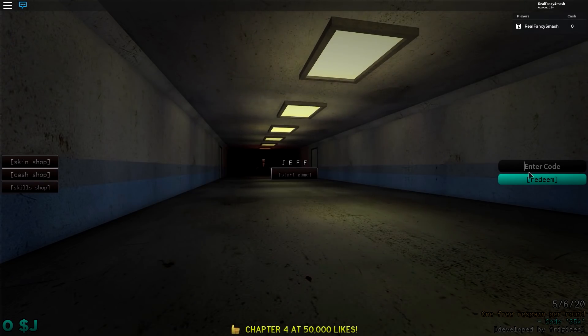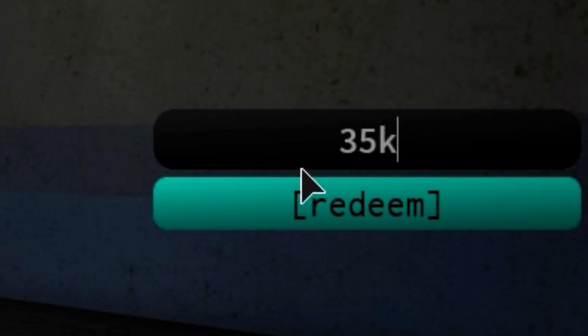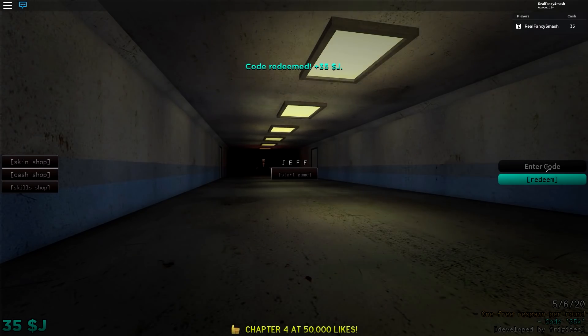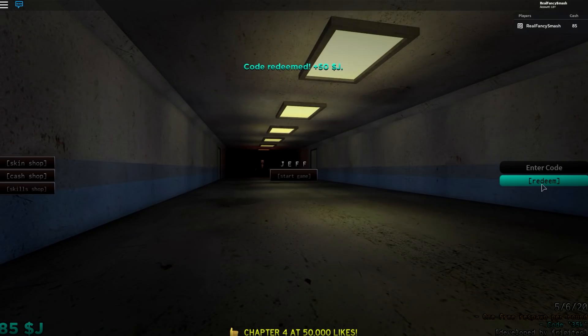But anyways, before we jump into a game, let's type in the two codes which I found in the game description. The first one is 35k, and you get 35 currency — that's pretty cool. And the second one is knight 3, and you get 50 currency.